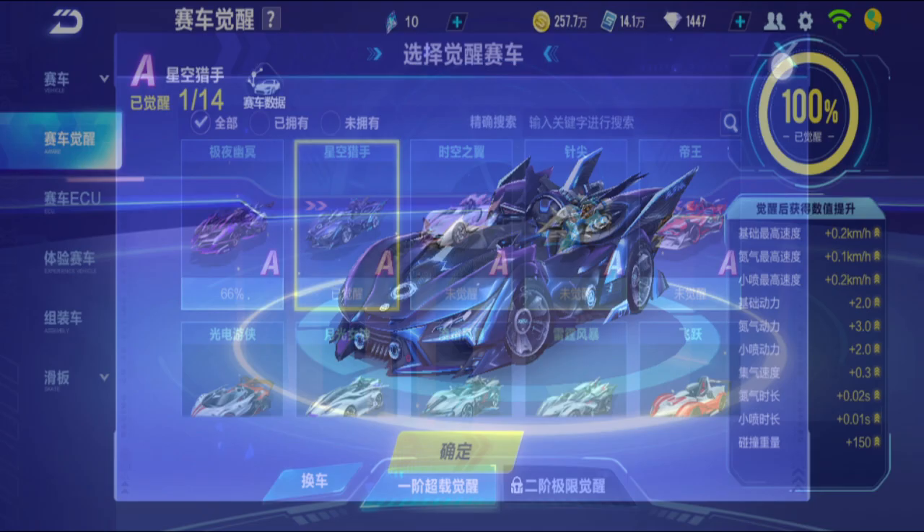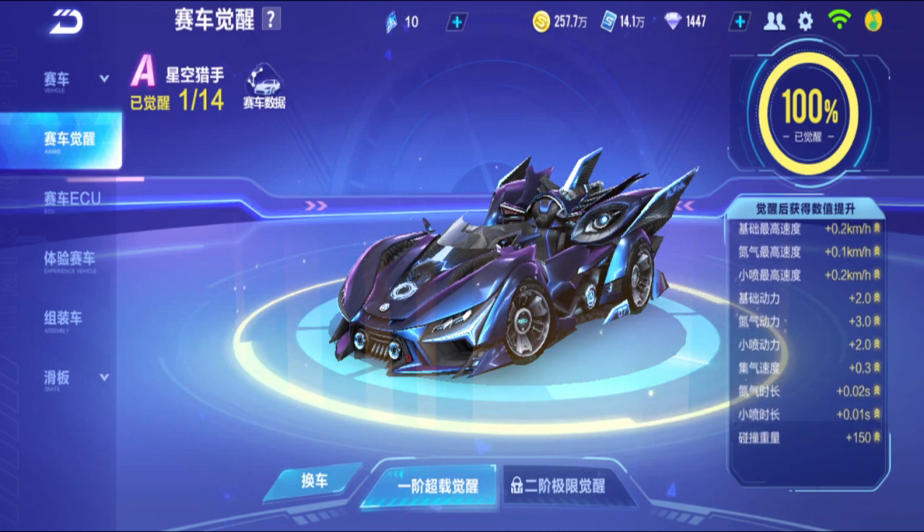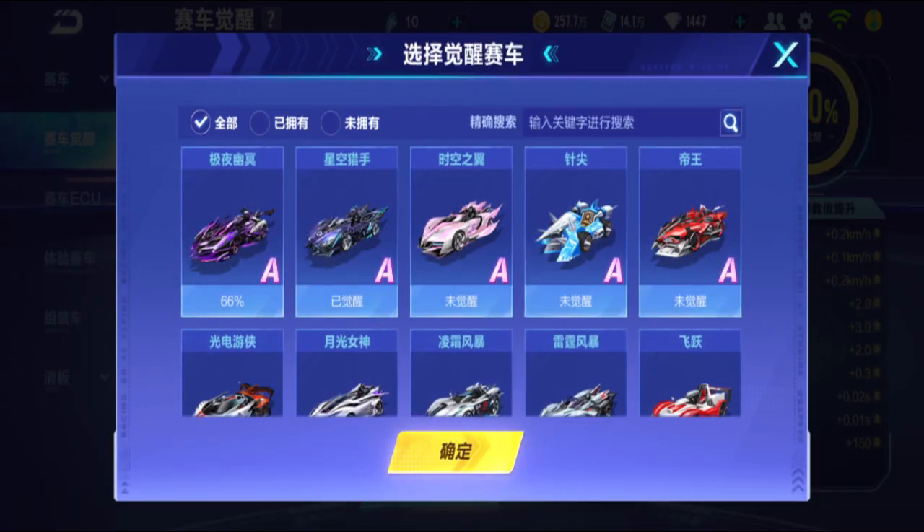I already upgraded Star Hunter — you can see it's at 100%. At 100%, the buffs are: base max speed +0.2, nitro max speed +0.1, minibus max speed +0.2, base power +2, nitro power +3, minibus power +2, nitro max speed +0.3, nitro duration +0.02, minibus duration +0.01, and collision weight +150.